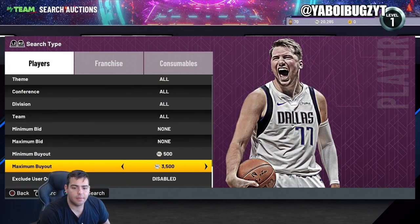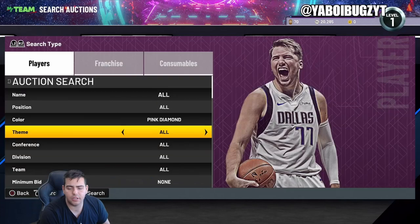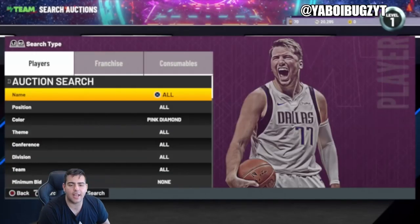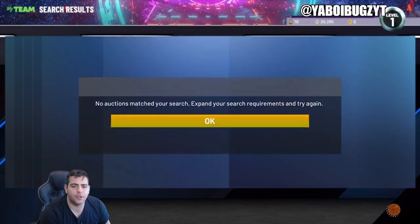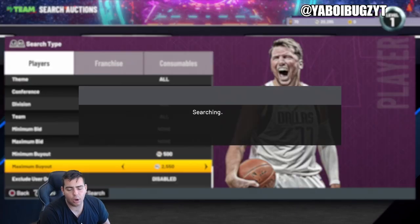Market crash is here. As you guys can see, pink diamonds are down, down, down to the ground. D'Marta Rosen is very cheap — this is absolutely beautiful guys. It is time to invest. I have a perfect investment for all you guys. The pink diamond filter is absolute money. You guys can make millions and millions of MT. Market's crashed, market's down bad.